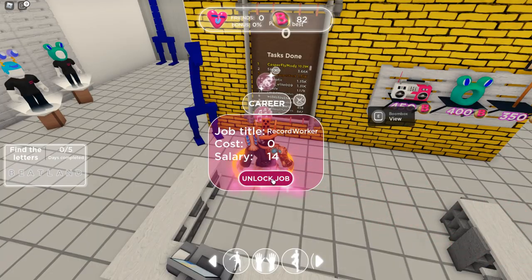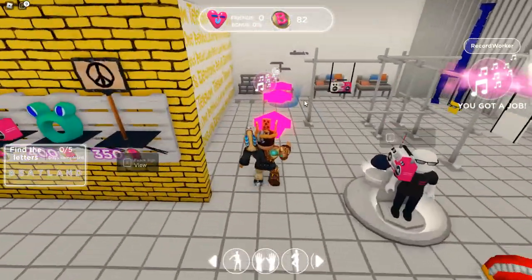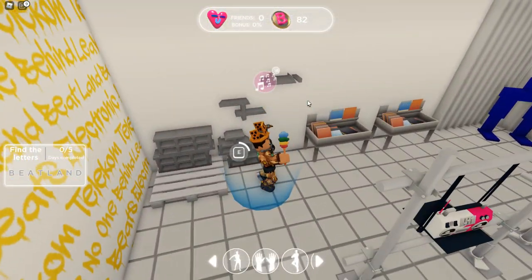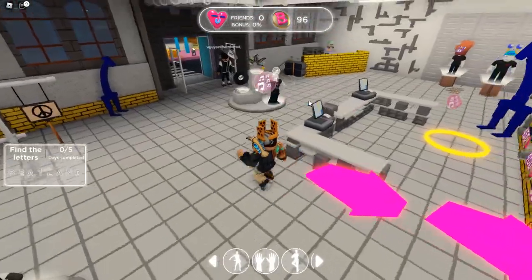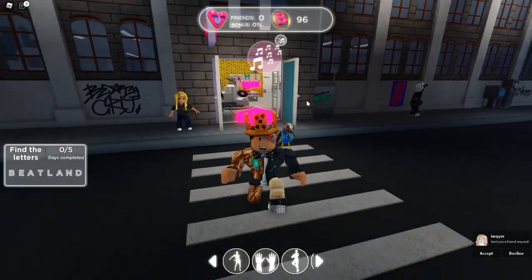Moving on to the fourth job inside the Record Shop — this one only has a salary of 14 beat coins per action, unfortunately. The reason it's cheaper is because everything happens inside this one Record Shop, so if you don't want to travel around the whole map you can just do a bunch of actions here for a little bit less.